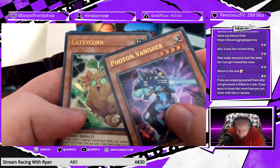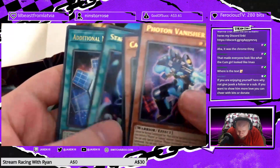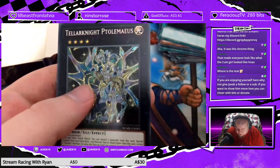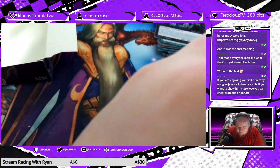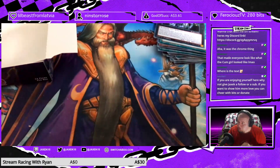Photon Vanisher, Caddy Corn, Starlit Papillon, Additional Mirror Level 7, and Telonite Ptolemaeus — I believe that's another card that has a Quarter Century Rare in this set.